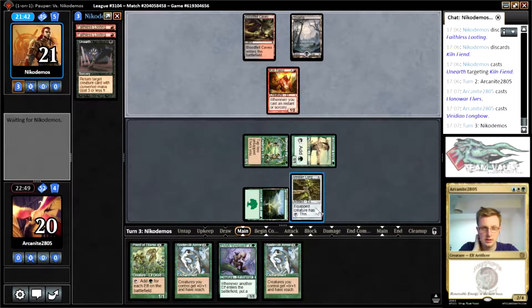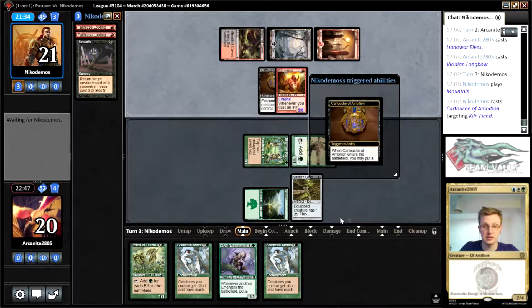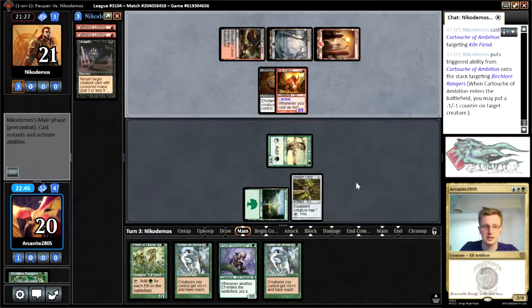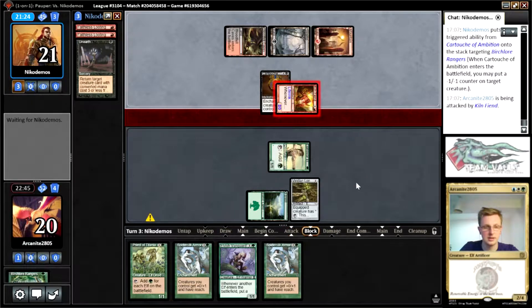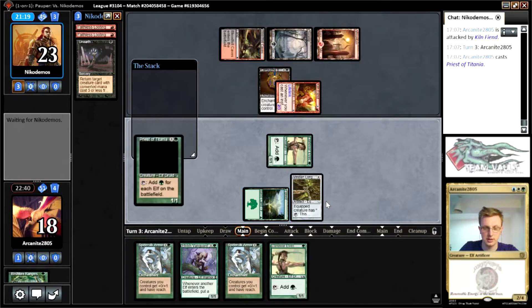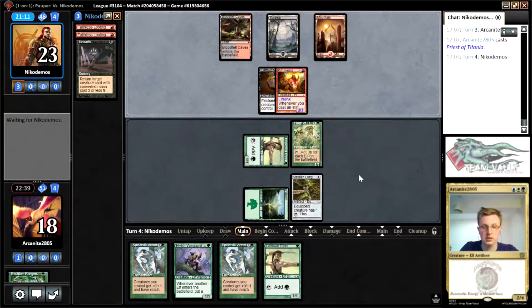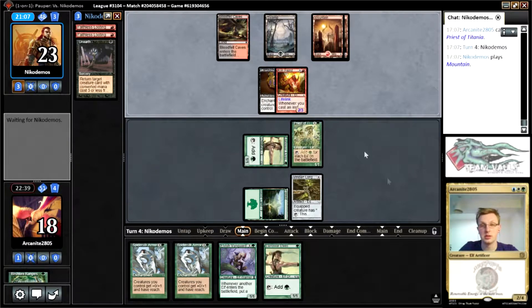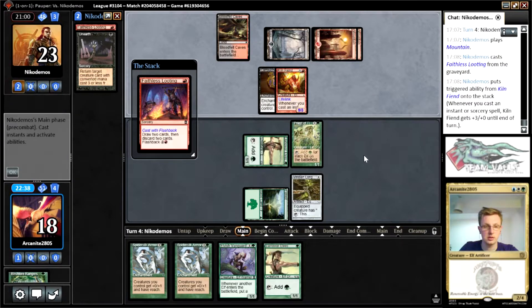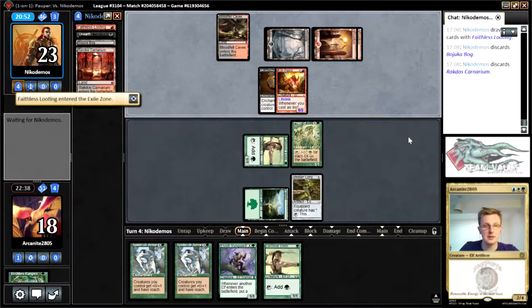I hope we don't die — our opponent's playing though. If there are Kiln Fiends, we're going to want Moment's Peace, which is good to know. I'm going to play the Priest of Titania — it's just the higher upside creature, we need to get something going quickly. If they have removal for this then so be it. These Spider Silk Armors look like a joke now we know what our opponent's trying to beat down with. Especially now we've drawn two — we really don't want two. Faithless Looting again, not the worst. Our opponent gaining life is relatively academic because we should be able to build up a big board.